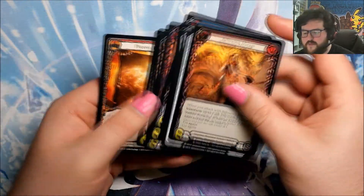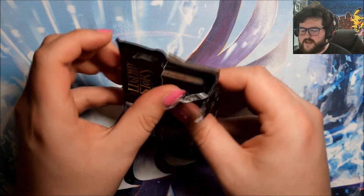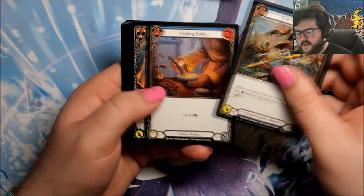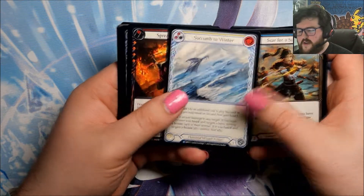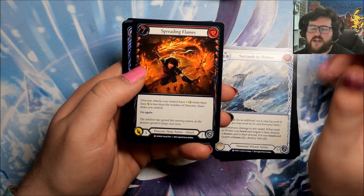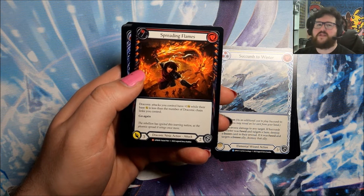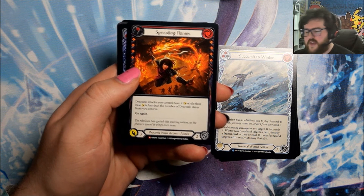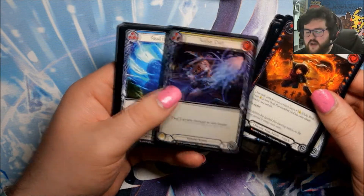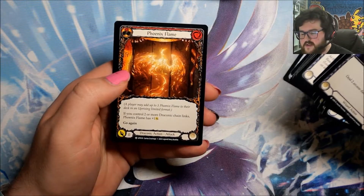Just a token that doesn't flip — actually two copies of the same token that doesn't flip. In this pack we have Succumb to Winter, and our first Majestic! Majestic is the next step up from Rare. Every box is guaranteed to get a handful of Majestics. Majestics are the highest rarity that still comes in non-foil, because Legendaries only come in Rainbow or Cold Foil. Our foil is an Aether Dart — the art on Flesh and Blood is really, really nice. I'm a huge fan of it.